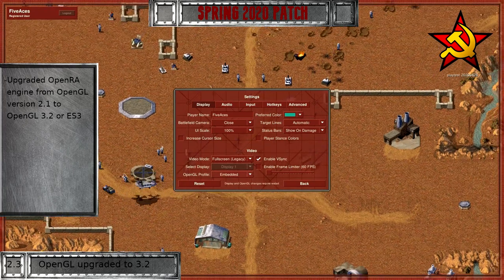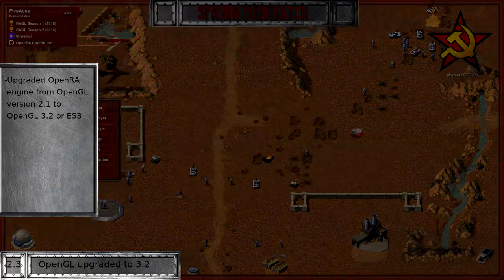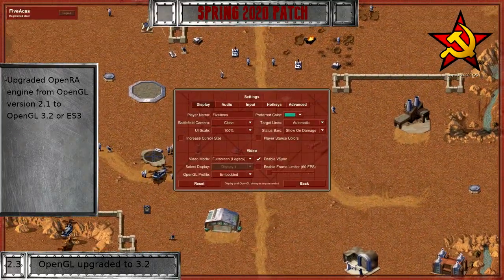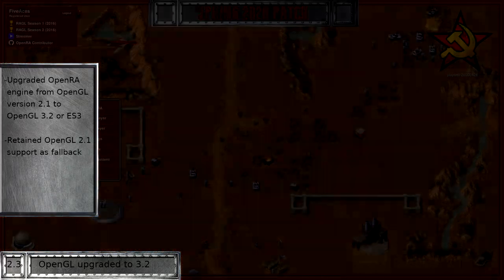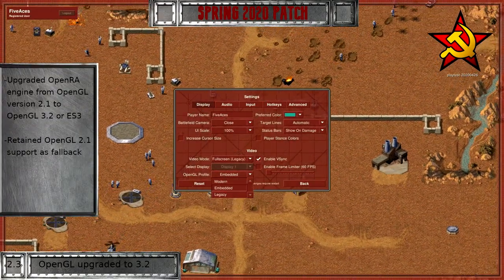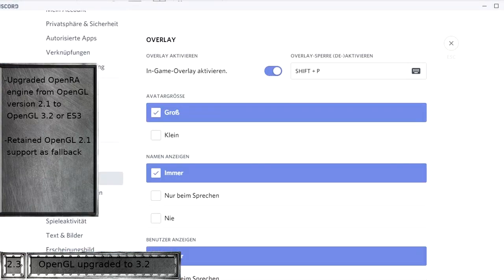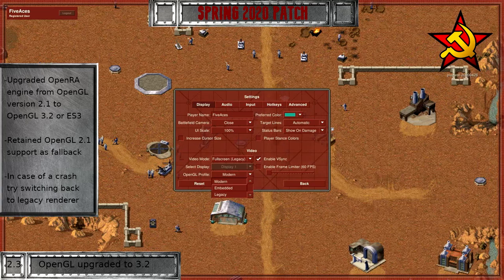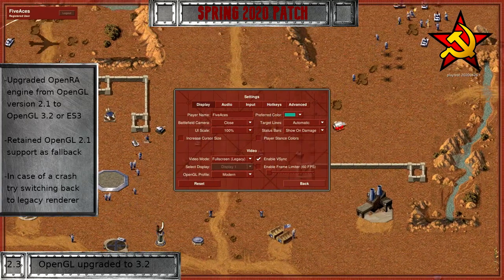With all these changes to how the game renders its assets and looking ahead to future plans, we felt the time was right to upgrade the engine from OpenGL 2 to version 3. This might cause some strange behavior or performance issues, especially on older systems, but we have retained support for OpenGL 2.1 as a fallback option for players who experience such hiccups. To go back to OpenGL 2.1, users can simply select the Legacy option from the settings. Beware that certain tools like RiverTuner or the Discord streaming tool are not compatible with modern OpenGL and will crash OpenRA. If you find yourself on the receiving end of those crashes, try disabling these tools or swapping back to the Legacy OpenGL renderer if you want to keep using them.